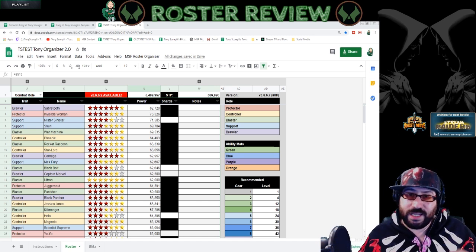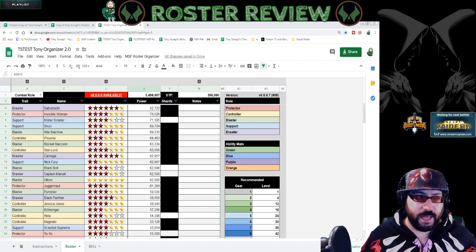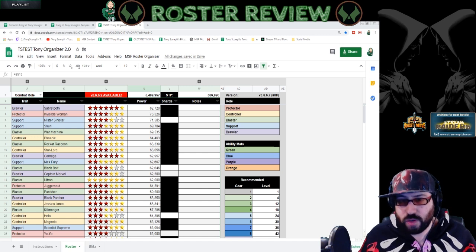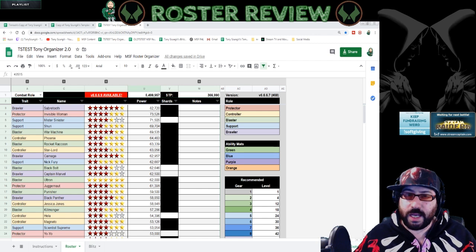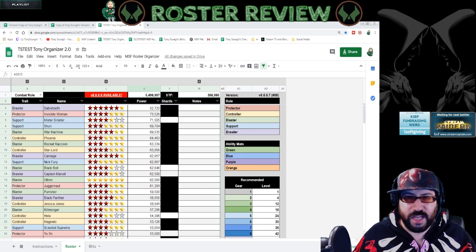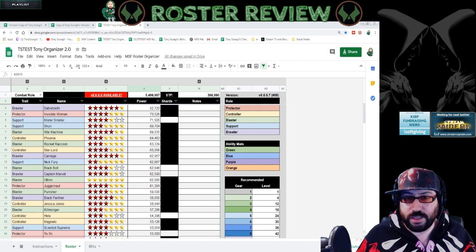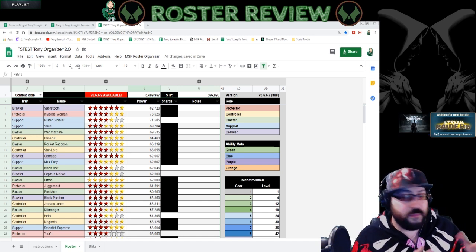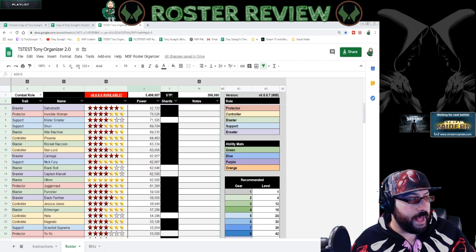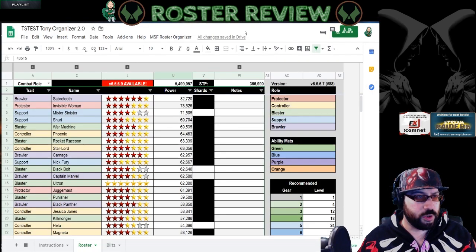I've basically taken his sheet, removed stuff I don't need for my reviews, and made a slightly modified version. I try to give credit where credit is due — I've worked with him a couple of times, and he ended up implementing some of my ideas into his sheet. I'll put the link in the description. Quick look at my teams — you should be able to see everything, and if not, let me zoom in a little bit.